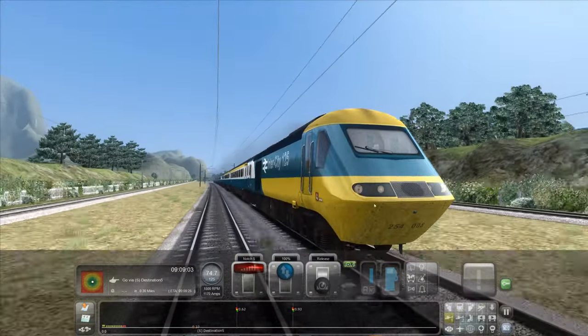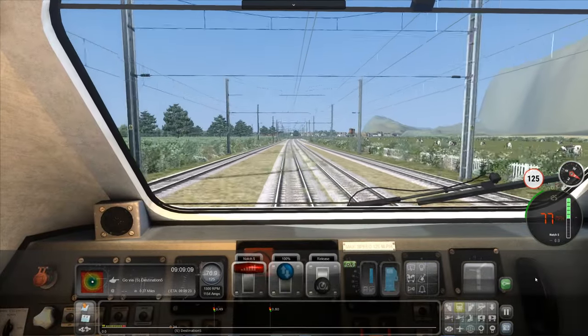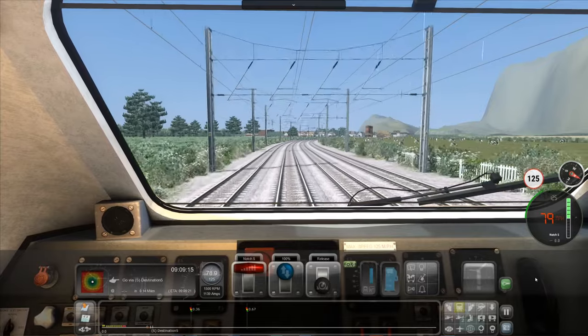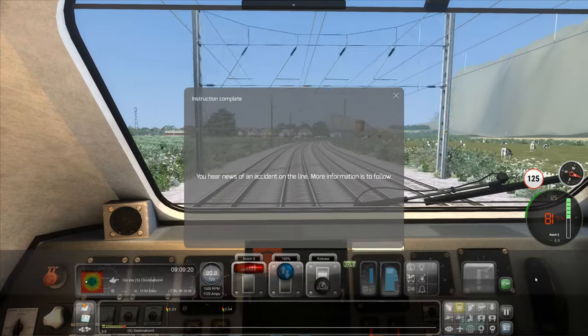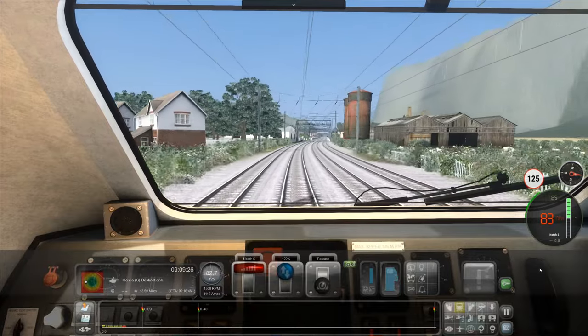The next scenario I'm going to be doing will be a freight one on this island, and then I think that'll be it for my look at Mirko Island. I'll move on to another route that someone suggested, which I think is the Falmouth branch enhancement — someone's taken an old route and just enhanced it on the workshop, which is really cool. Because you hear news about accidents on the line — more information is to follow. Uh-oh, that's going to slow us down a bit.